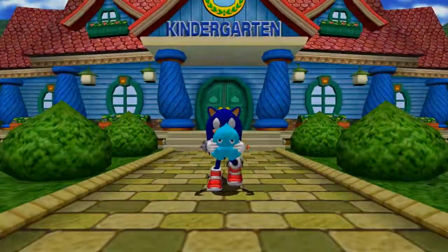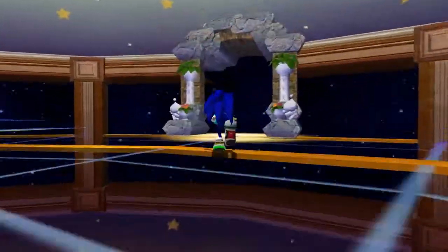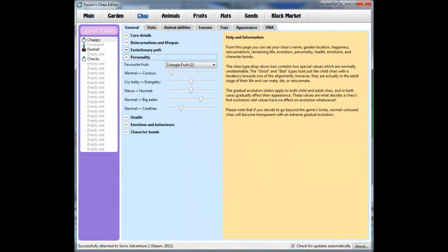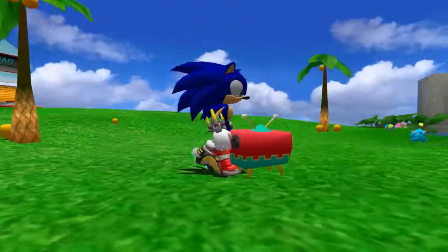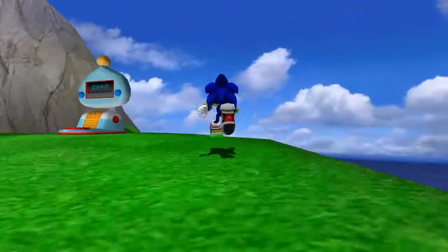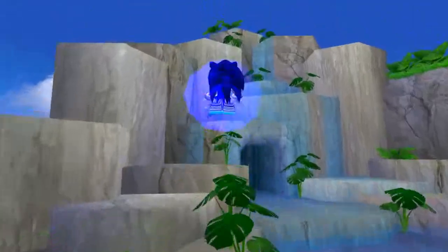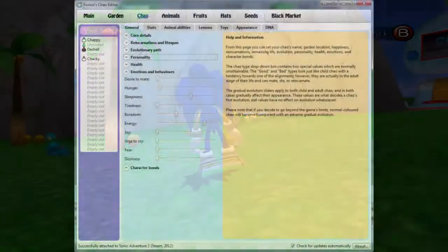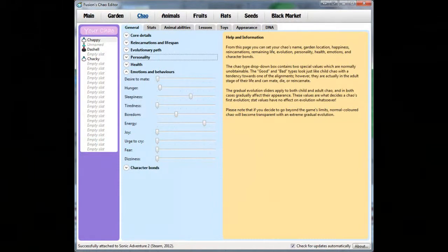Alright, so that's the Chao garden in a nutshell; there really isn't a whole lot more to say. Chao have personality, but I don't think it actually does anything — it's pretty much superficial. You can change your Chao's personality in Fusion's Chao Editor, but it doesn't really affect anything so I wouldn't worry about it. Chao can also have a favorite fruit — you can find that out in the health center. Doesn't do anything either. There are also sliders for how your Chao can react, like urge to cry, urge to sleep, because Chao do sleep after a while — just like everything else, they get tired.